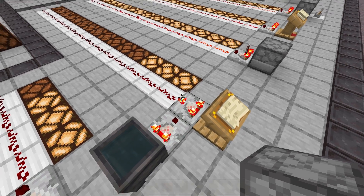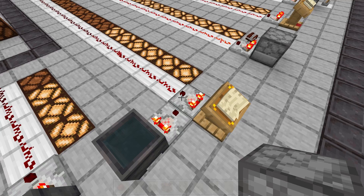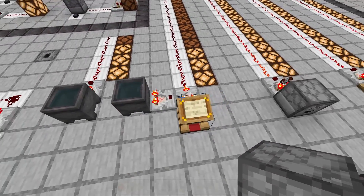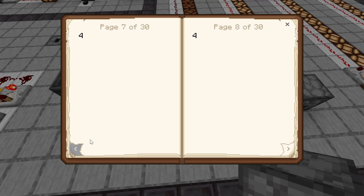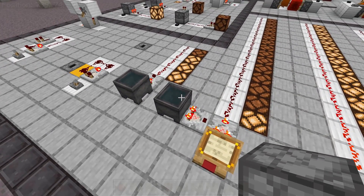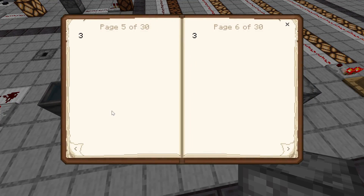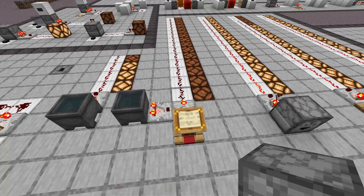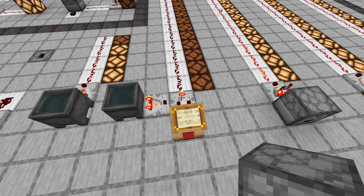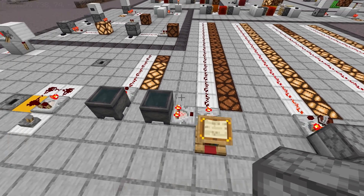There's also subtraction mode. If you press interact on a comparator, it will turn on that little light and activate subtraction mode. In this mode, it will subtract the strength from the side input from the main input. So if we're on page four, it will take four and minus three from the cauldron, giving us a signal strength of one. Or if we make the book have a signal strength of three, then three minus three is zero, so we won't have any signal strength at all. The main practical difference between subtraction and regular mode is that in subtraction mode you have the direct subtraction, while in regular mode it just needs to be equal to or greater than the side input to activate.